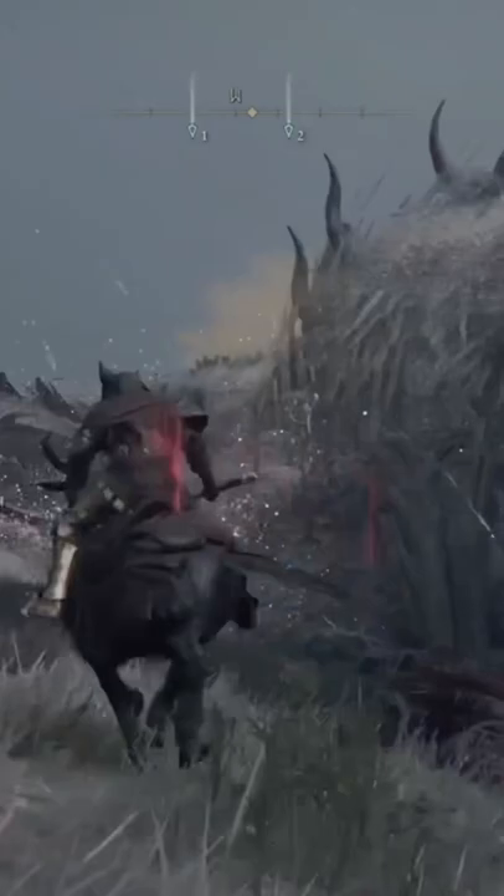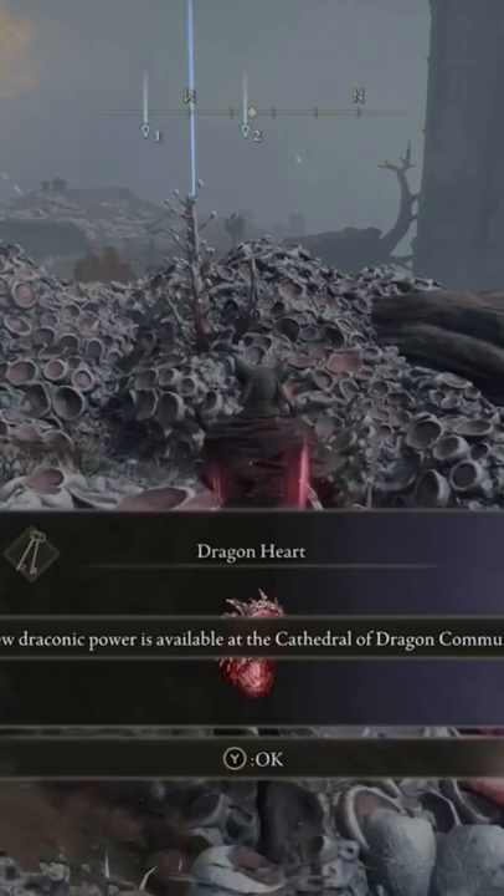You can go to certain spots where you won't get attacked by the smaller dragons. It'll drop a dragon heart, a bunch of different runes, and also let you know that you have a new draconic power that you can get at one of the churches.